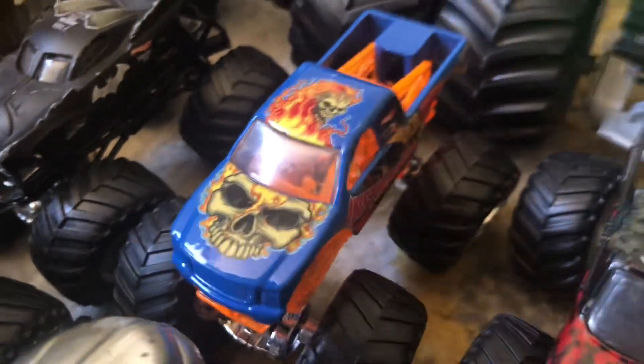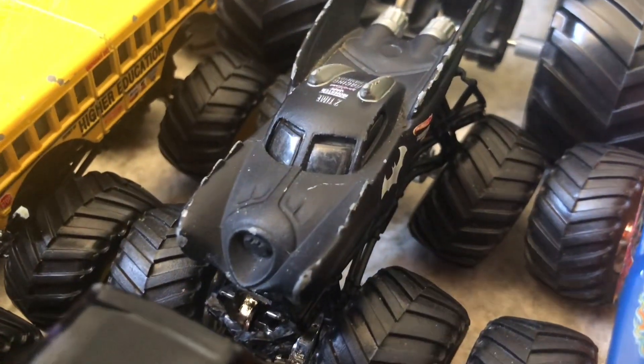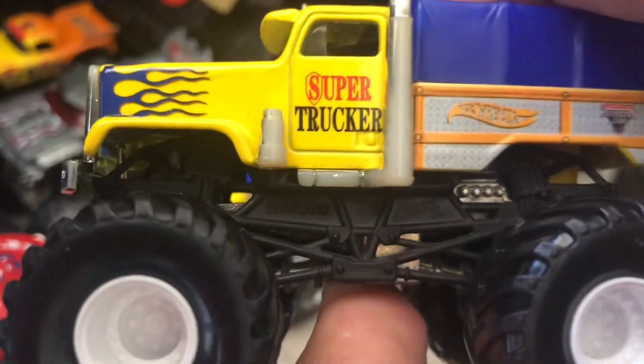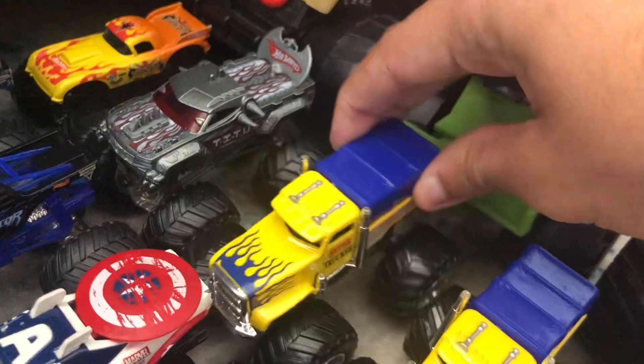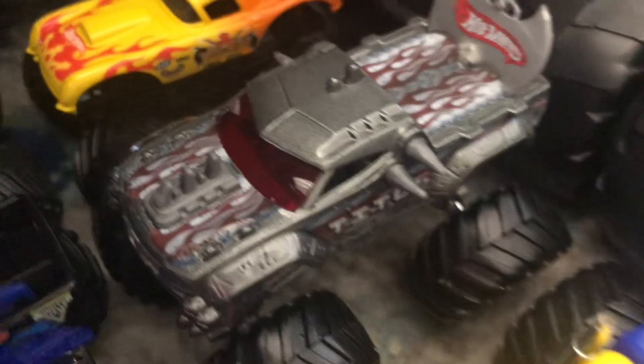We have Instigator. We have the Batman truck. Higher Education - I like this because it's like a monster school bus. We have the Wolverine. The Super Trucker - this is a Small Hub Super Trucker from 2003, and this is the Big Hub Super Trucker from 2004. Now you can see how different the tires are. We've got Titus. Vet King.